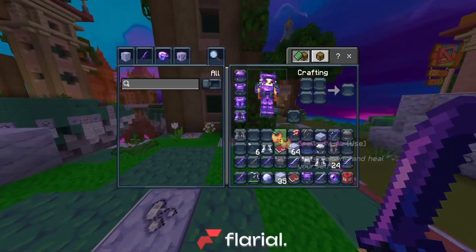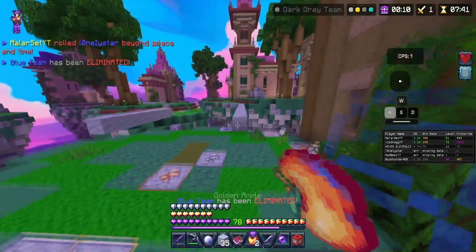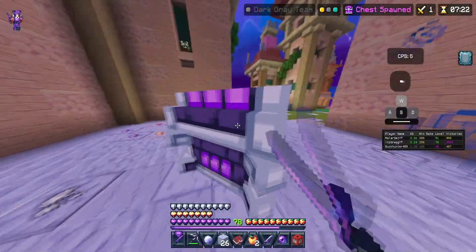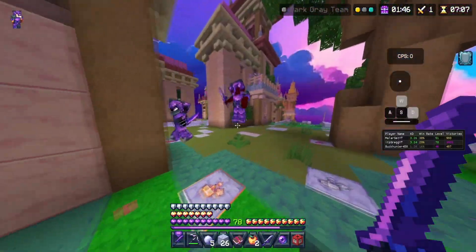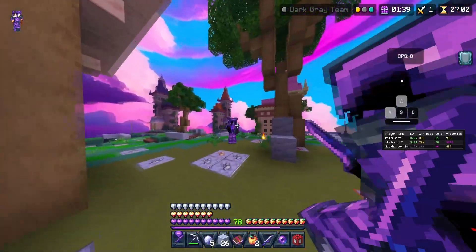This is actually a pretty chill game, surprisingly, so we might mess around with some options. Now one of the coolest features they've added — and I don't know how it actually works — is the texture pack in-game changer. Are these guys twins? Why are they fighting? It's a sibling thing and they fight.